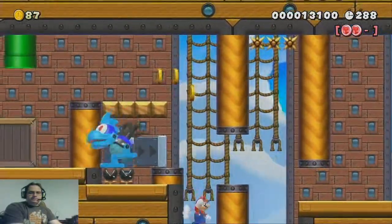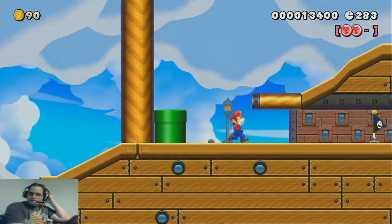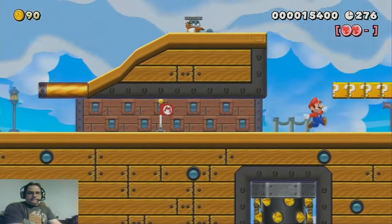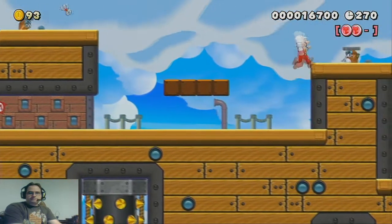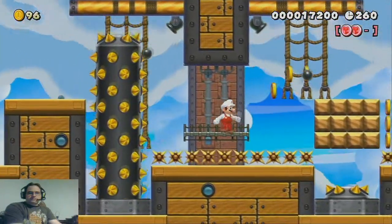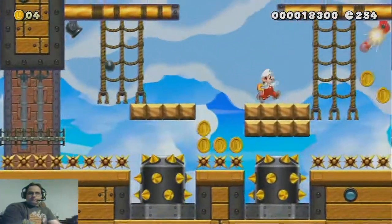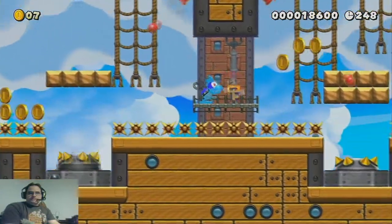I thought about putting something up there in between the two pillars, but decided better. The third and last pink coin is actually not that bad to get. However, if you hesitate too much, it gets harder and harder to snag the thing. Patience is the key here. You're probably not going to get to the pink coin before the first one on the left pillar smashes some of the platform you're on, but you can definitely get it first thing once the pink coin comes into view along with the second skewer pillar. And I did that horribly.